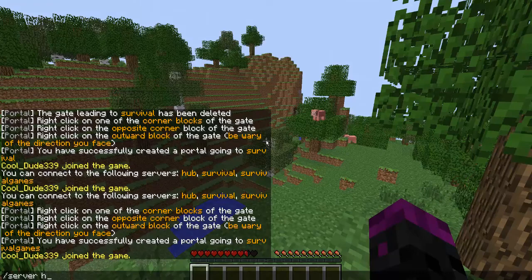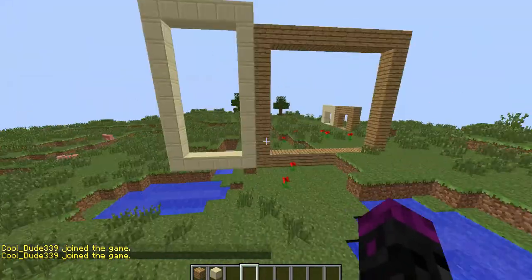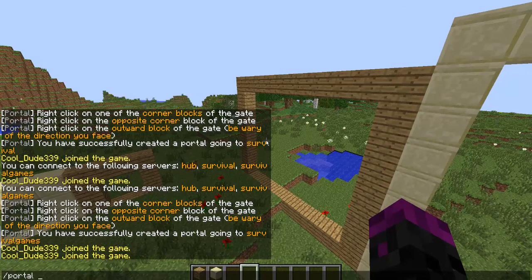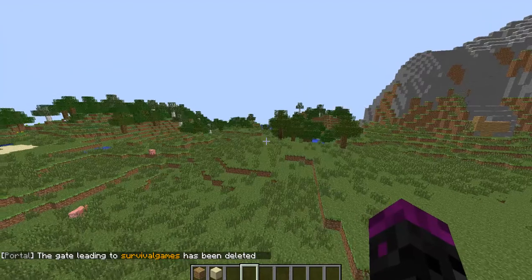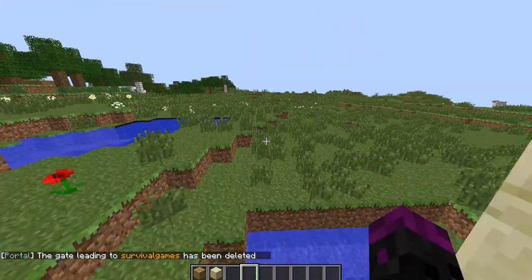So now let's go back to the hub. You're probably asking, I made a portal by accident — how do I delete my portals? That's actually really easy. All you have to do is portal delete, and then the username, because you can only have one portal for each server at a time. So let's delete our survival games portal. Now you see that our survival games portal does not work anymore.